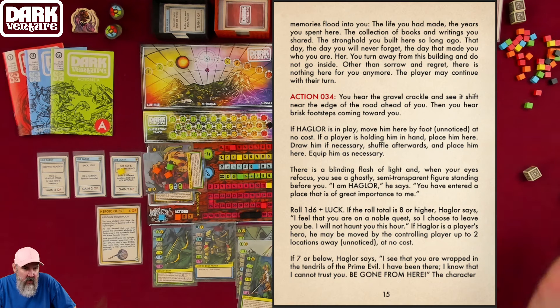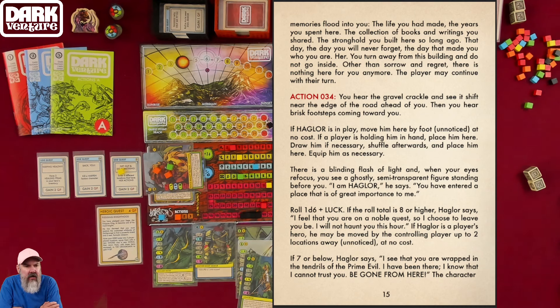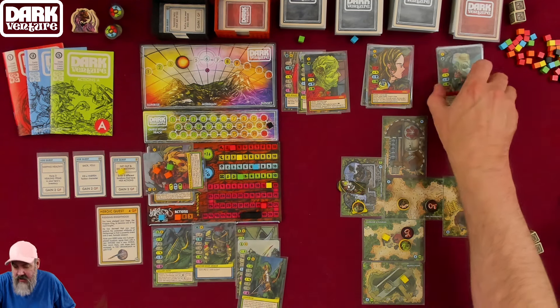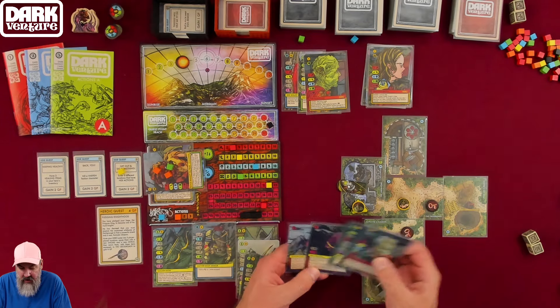Haglor owns the northwest section of the map. Roll 1d6 plus luck. I got 5 plus 4 = 9 — on 8 or higher, Haglor says he feels I'm on a noble quest and chooses to leave me be this hour. However, since Haglor is not a player's hero, he stays here and any player who enters must roll. He will become aggressive to me anyway. We just got sucked into something that's going to kill us.